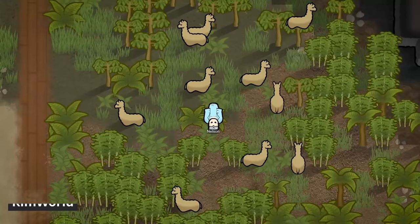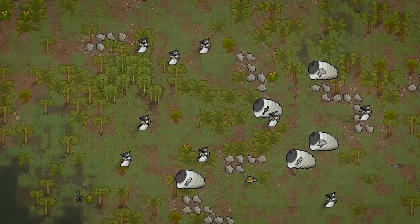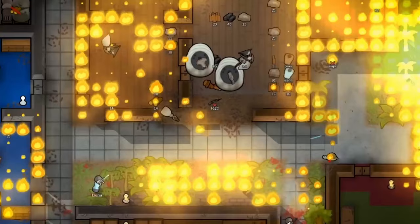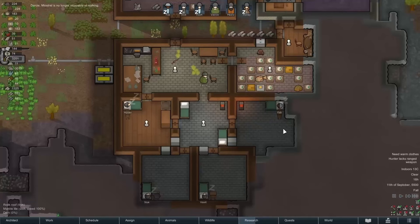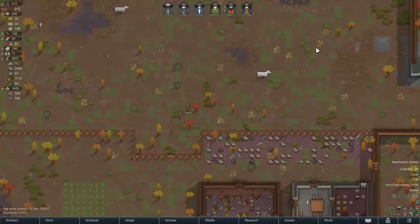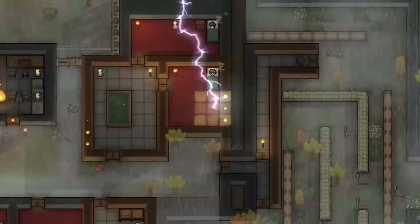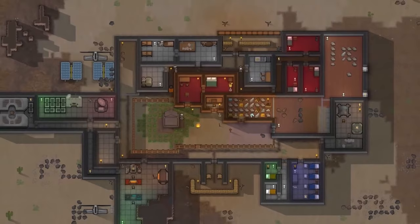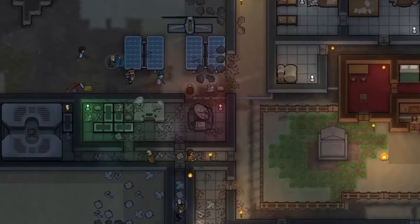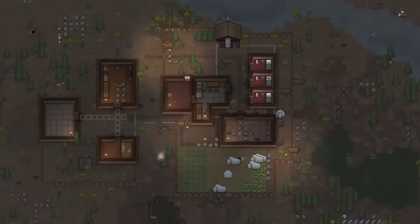RimWorld. An intricate colony management game set on an alien planet. You are thrust into a world where you must manage a group of survivors after a crash landing in a wild and unknown landscape. But what really sets the game apart is the storytelling engine that crafts unique events and challenges based on the game's AI storyteller, meaning every playthrough of RimWorld is different. The colonists come with diverse backgrounds, skills, and even personal relationships with each other. You will need to contend with challenges such as unpredictable weather patterns and raids from hostile factions. Crafting, building, and resource management are critical components — you will need to design your base and ensure your colonists are fed, sheltered, and safe from the planet's many threats. The game also features great mod support that can further enhance or completely change the depth and replayability of the game.